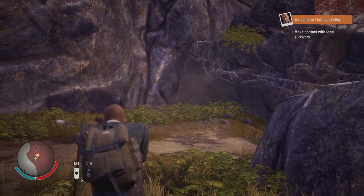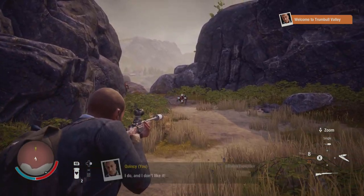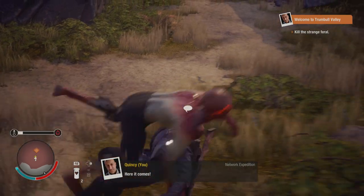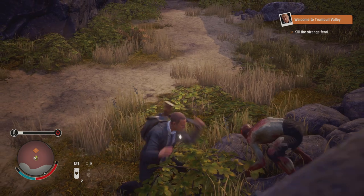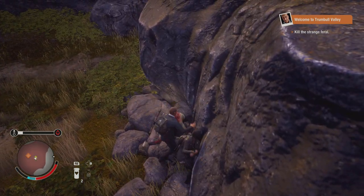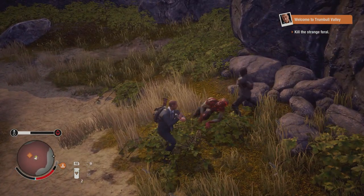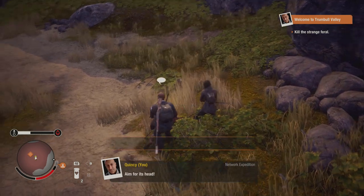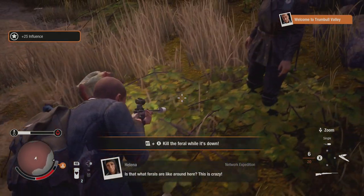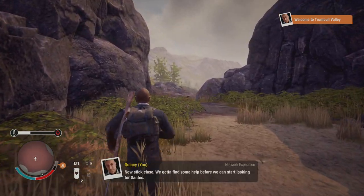In Heartland, players choose from two sets of starting characters who have traveled to Trumbull Valley for different reasons. Both pairs of survivors are on a mission to find people important to them - characters who appeared in the original State of Decay. That is huge. Players must also find and recruit crucial handcrafted characters to build a strong community, and they can also claim the beloved Jurassic Junction as their home site and build the biggest base yet.